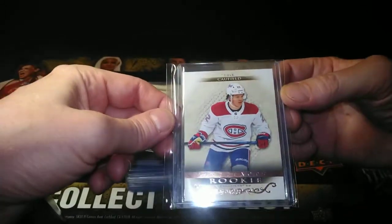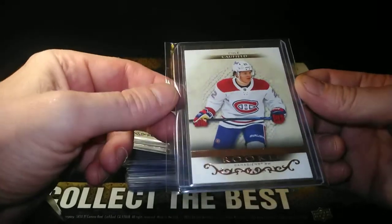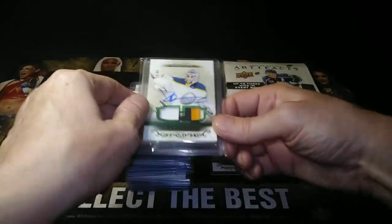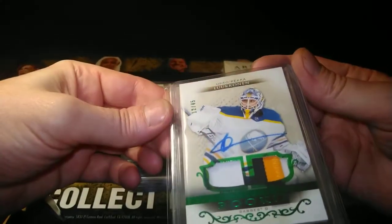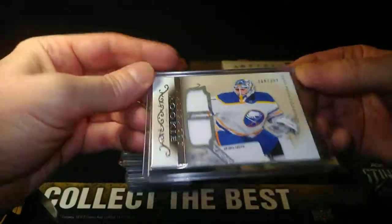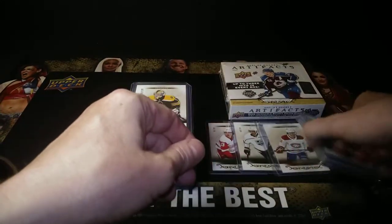The retail break that started it all was probably my most successful video. I grabbed retail instead of hobby and it produced quality except for one card that somehow slipped into my hands. There are three big rookies I've hit so far, plus a case hit — number 12 of 45, Uka Peka Lucanin — from a random box through a dealer.